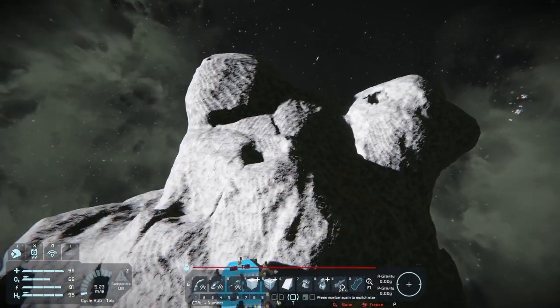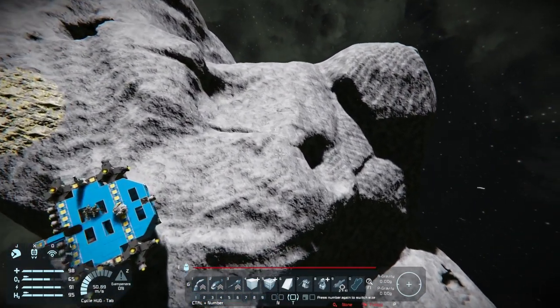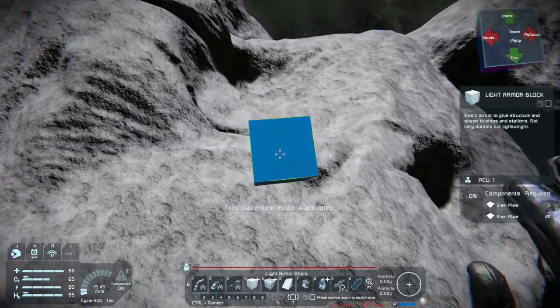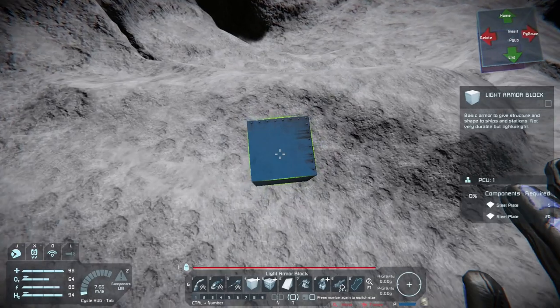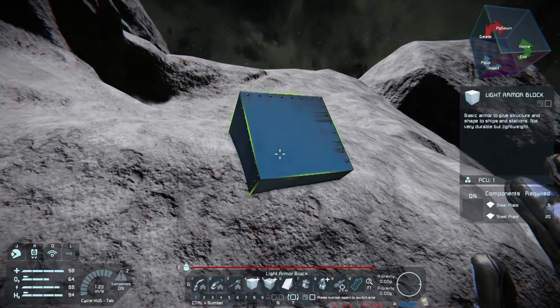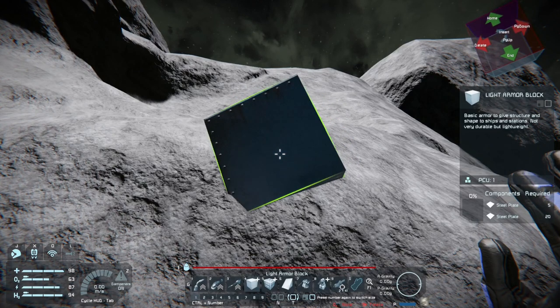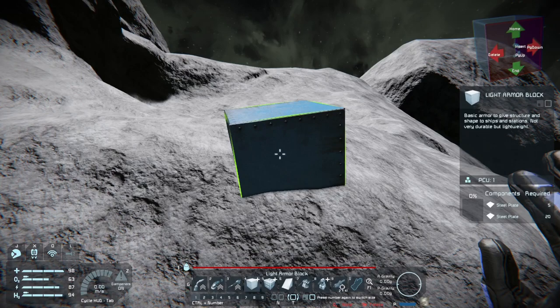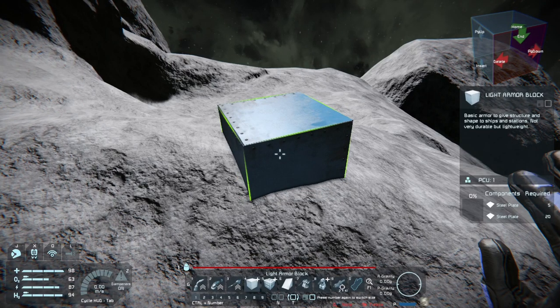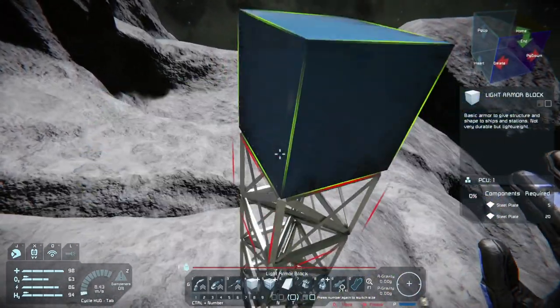I found this asteroid that has two different gold deposits. I don't really need the gold, but it's interesting. I'm going to build the ship connected to the asteroid initially, but then disconnect it later. This way it'll help hold it into position as we're adding items to it, because when you build in space and add more weight, it can shift or move every time you put motion into it.